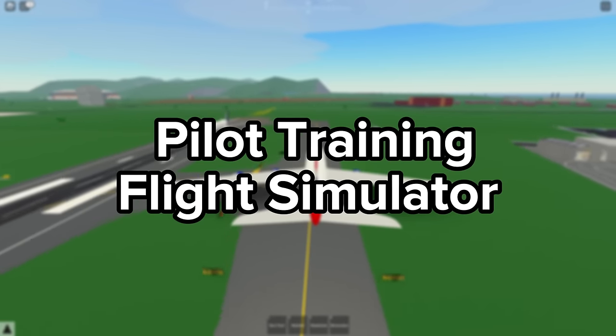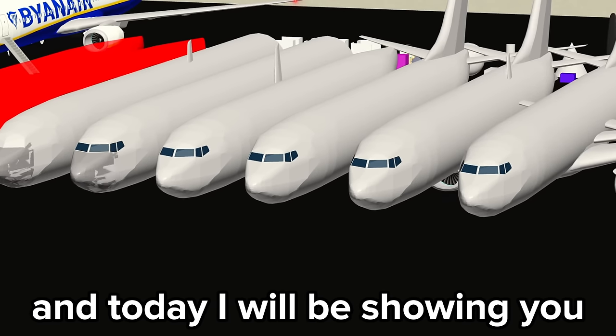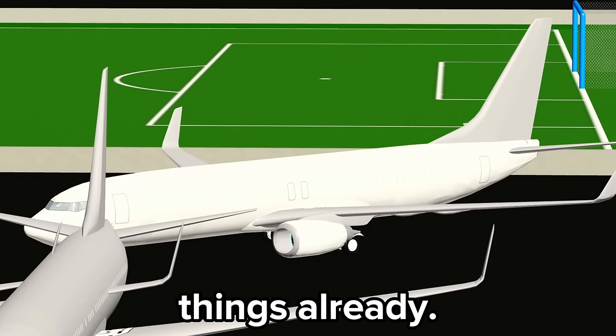As many of you probably know by now, Violet Tring Flight Simulator has been working on the 737 V2 remodel, and today I will be showing you what has been done so far. Recently, they completed the 737 remodel and we can see quite a few things already.